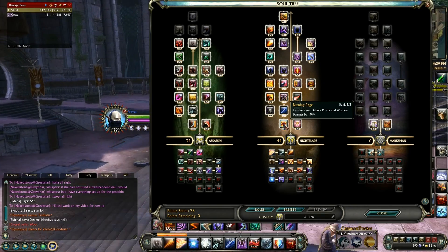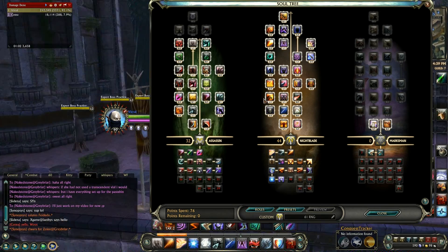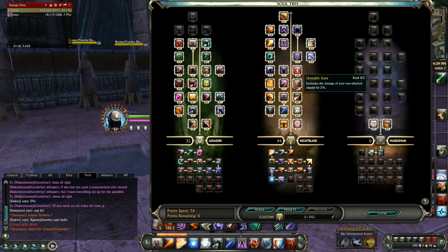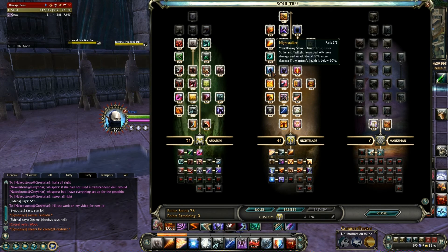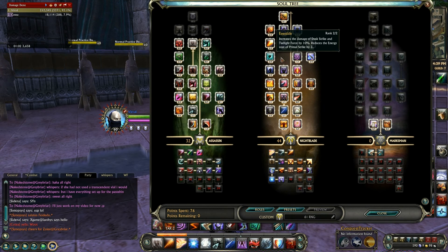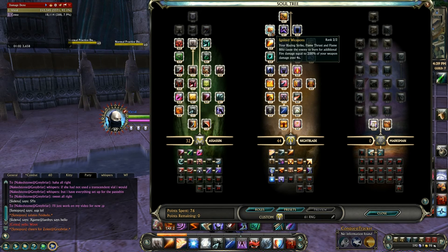For Nightblade I was running: 5/5 in Burning Rage, 5/5 in Blaze and Fury, 1/1 in Twilight Force, 3/3 in Primal Death, Grab Flame Thrust, Grab Advanced Data Sloth, 1/3 in Fire and Death Attunement, Grab Dark Malady, 3/3 in Lingering Flame, 3/3 Night Stalker, 1/1 in Epic Fury, 3/3 in Heat Retention, 2/2 in Even Tide, 1/1 in Scourge of Darkness, 3/3 in Enhanced Weapon Enchantments, 2/2 in Enkindle, 1/1 in Dust to Dawn, 5/5 in Blackout, and 2/2 in Ignited Weapons.